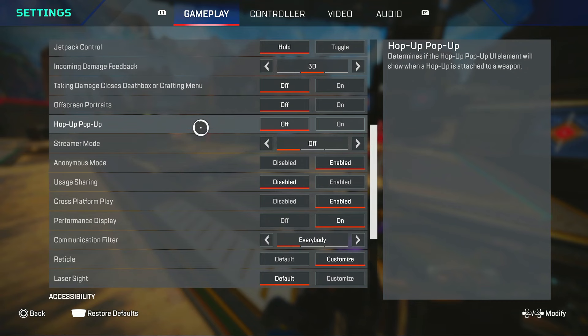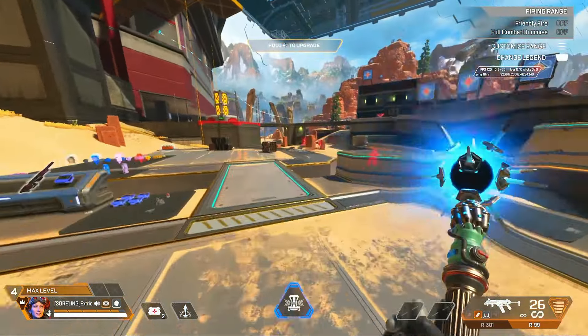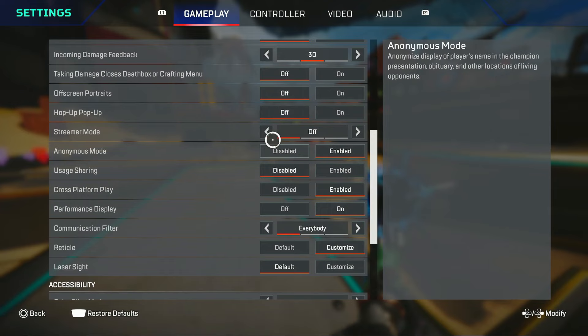Pop-up should be off so it doesn't clutter your screen. You just want all those pop-up settings turned off so you have the most visibility. Anonymous mode doesn't really matter of course.